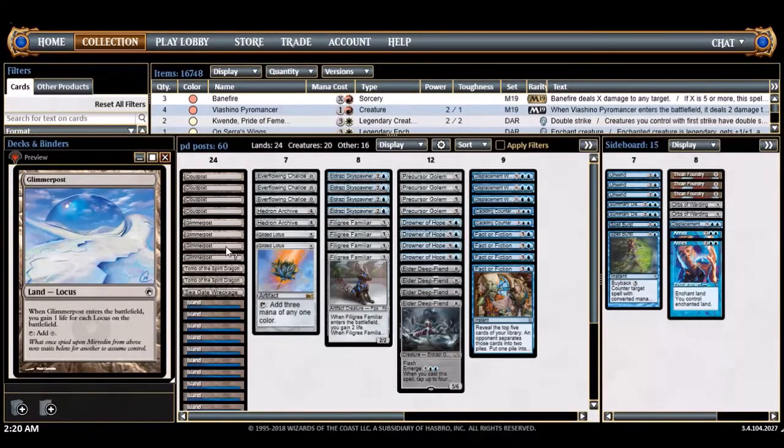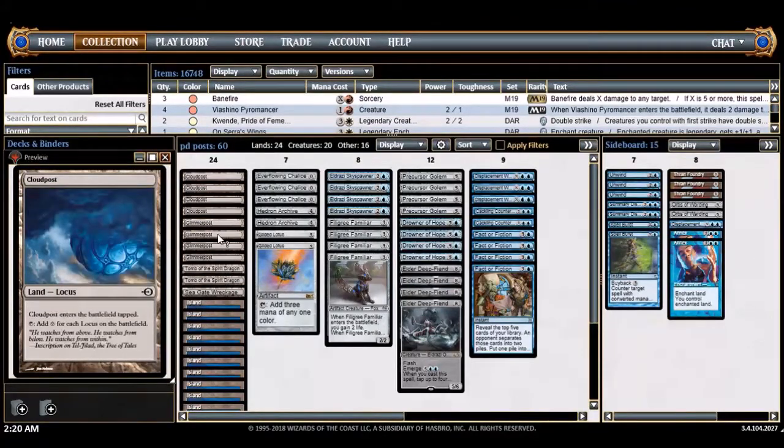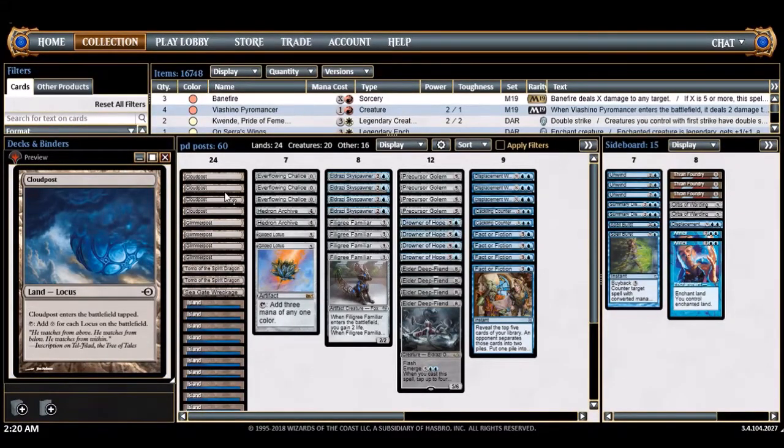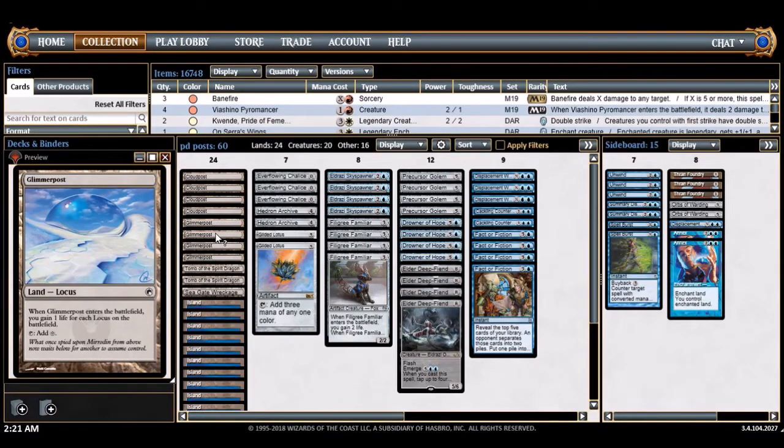This is an Eldrazi-based version. I've played in a couple of tournaments just to get a feel for how I wanted to play, and I'm really happy with where the deck is now compared to where I started. The deck doesn't really need the Cloud Post / Glimmer Post combo just to function. If I happen to get turn one Cloud Post, turn two Cloud Post, turn three Glimmer Post and have five mana — I'm fine with that too.